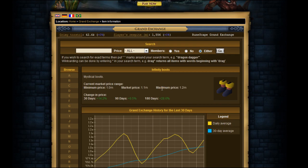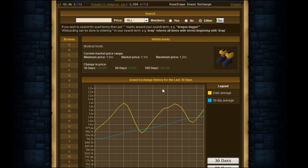Why do Infinity Boots? There is a 10-item limit per 4 hours, but these boots make you $40k to $50k each time you flip them. It's amazing money right now. So I recommend, instead of doing Dragon Boots, if you can afford Infinity Boots, by all means try it out. I'm going to take you to a clip of me buying some.